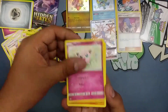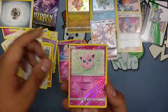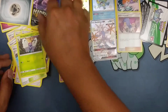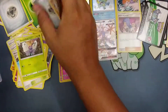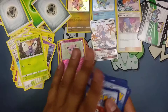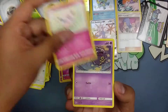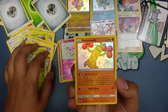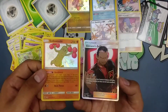Clefairy, Jigglypuff, Graveler, Farfetch'd, Misty's Lure, Jigglypuff, Butterfree. Okay, down to the last pack. Another metal energy. We got a Geodude, Eevee, Jigglypuff, Koffing, Scyther, Charmeleon, Metapod, Psyduck, and a Giovanni's Exile — so that was a good pack.